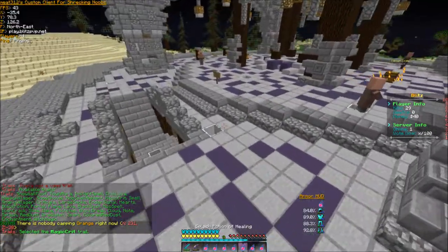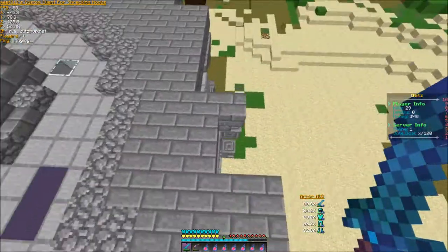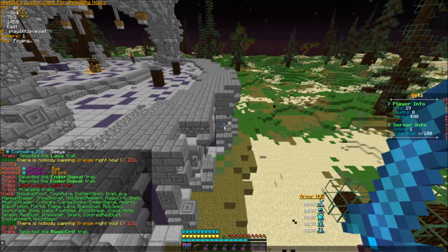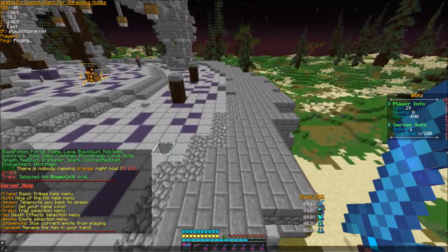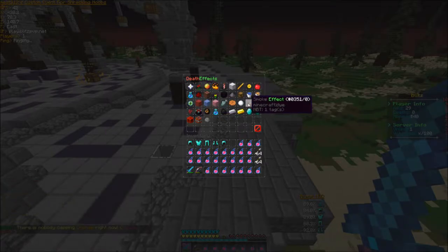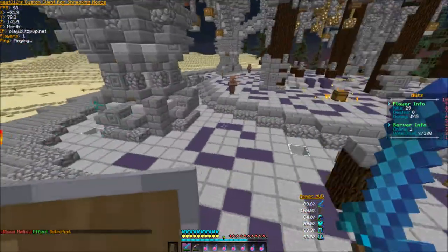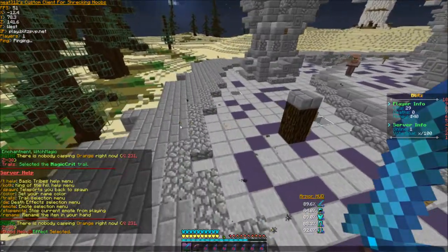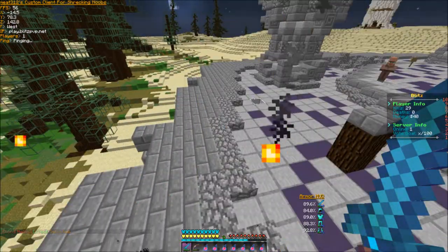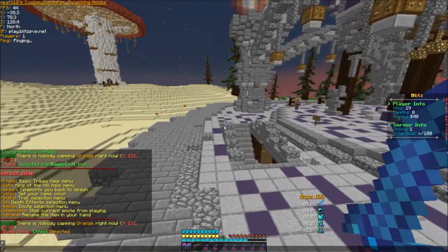Trails get turned off when you get hit, and they also turn off in spawn and in PvP. They're working on trying to disable that in spawn. Another cosmetic thing coming is death effects — /de will open up this menu. Basically when you die, a whole bunch of fancy particles will appear. There are all sorts of effects and these are all cosmetic. I can't really show you right now since nobody's here to fight me, but when I die I'd have that death effect — like fireworks or an explosion of particles.